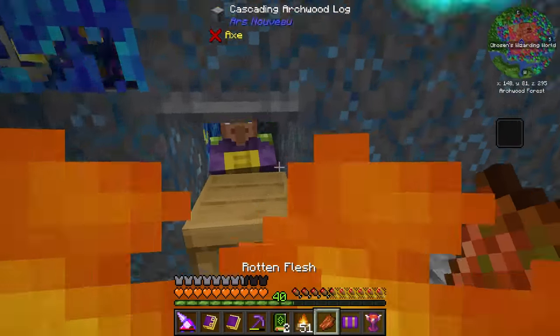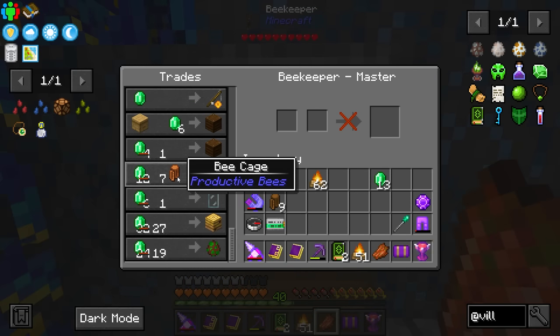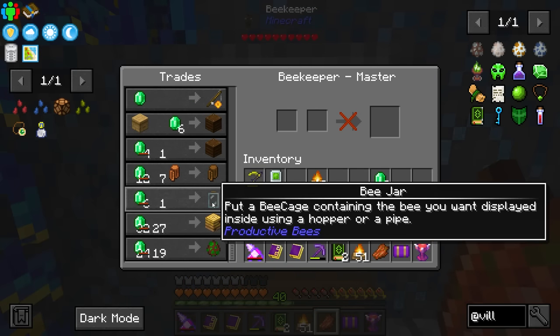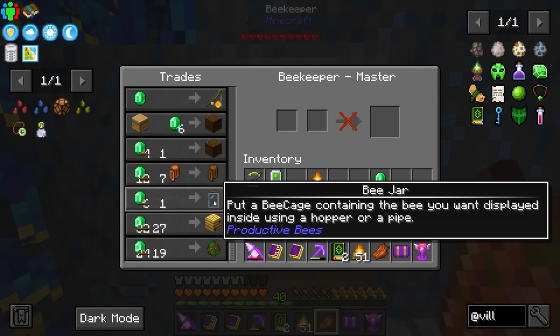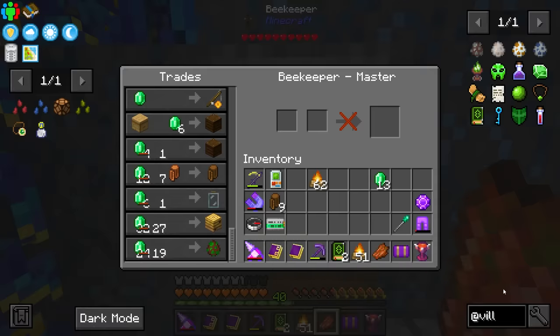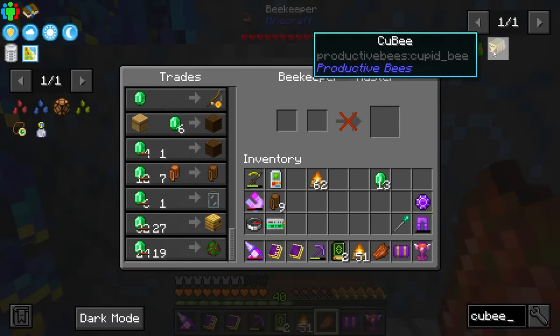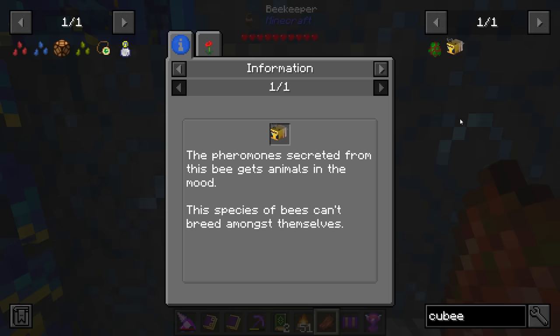So we don't have to go through all that stuff. What does it trade? Sturdy bee cages for regular bee cages, also bee nests, and it looks like we get bee jars and a QB spawn egg that can be used in a spawner. What is this? It's just a bee — what does this produce?